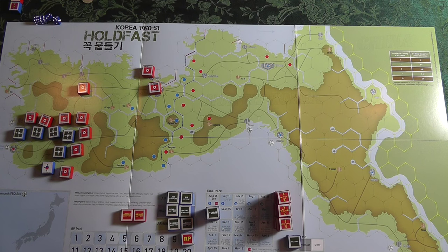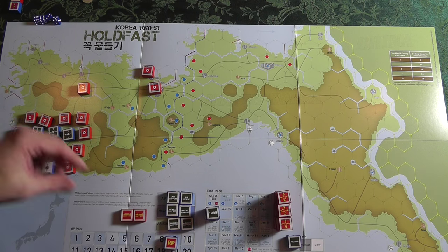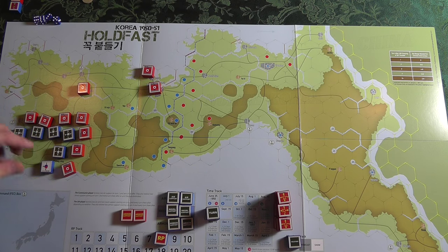If you have any eliminated units, you can bring them in — there are rules about setup and how many points it costs. If you want to add strength to blocks, you can do so. You're going to spend those points — like I want to spend one to increase this guy to strength three, and one to move that guy to strength three.